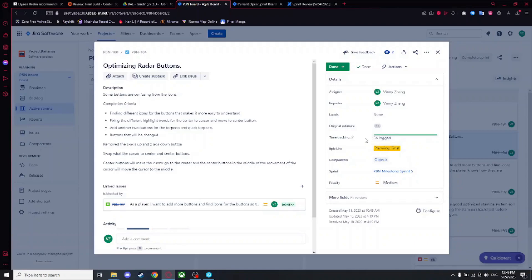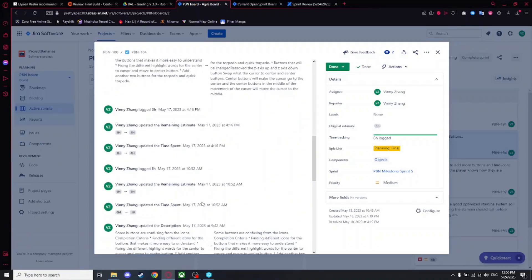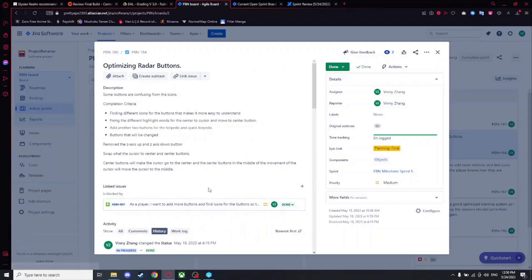The completion criteria was: find different icons, fix different highlight words, swap the center and center-to-cursor buttons, add two more buttons for torpedo and quick torpedo, and the buttons that changed — we removed the Z-axis up and Z-axis down and swapped the cursor center and center button. The center button will make the cursor go to center, and I'll be showing you that inside the game.